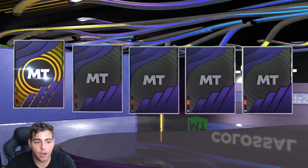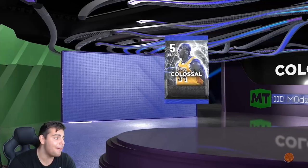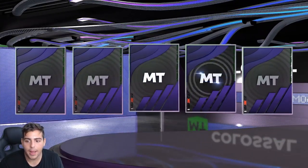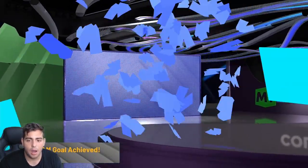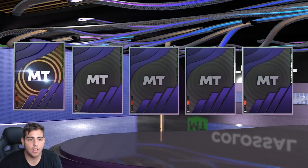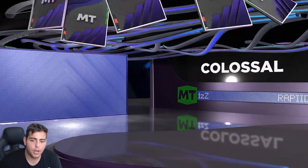We got a sapphire right here and a gold — MPJ, he's in the set. Not someone you want but I'll take it. This is NBA 2K22, we're opening packs, and there's no pack animation now which is cool. I like how they got rid of the pack animation — I was not a fan of it at all. If you guys didn't check out my MT video, make sure to go watch that to learn how to make a lot of MT.